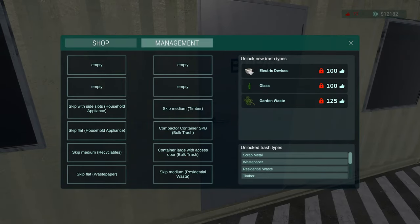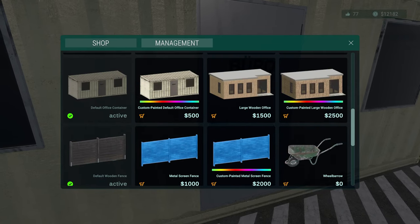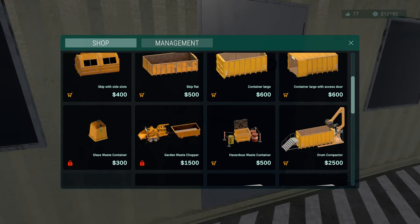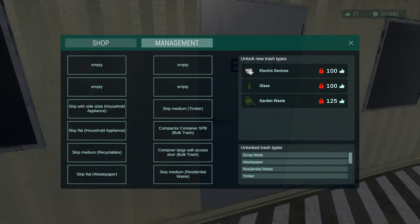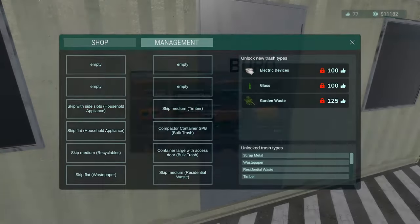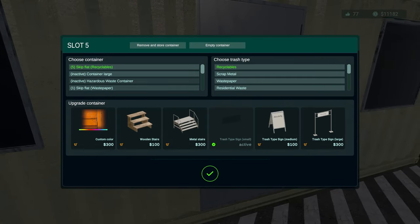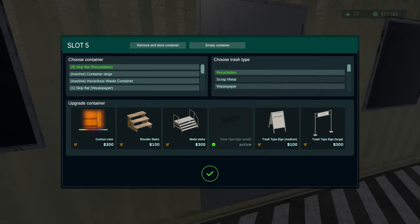Now we'll come in here and purchase our state - we need a hundred for that - so we'll go ahead and grab a hazardous waste container, grab a couple more of these, and put the skip flat in for our construction waste.